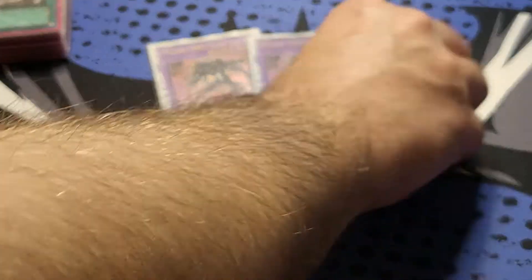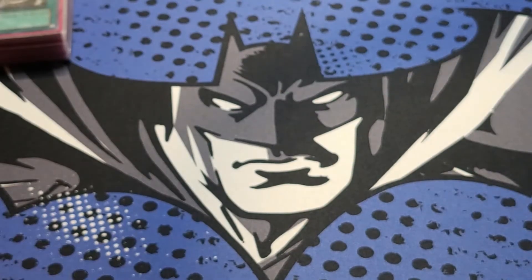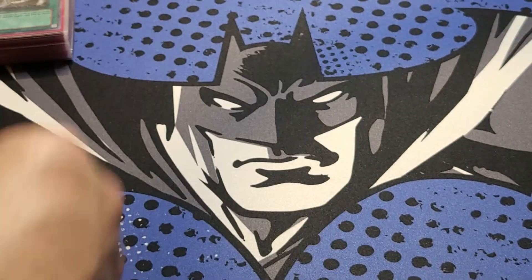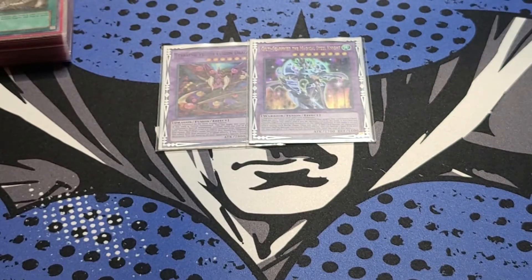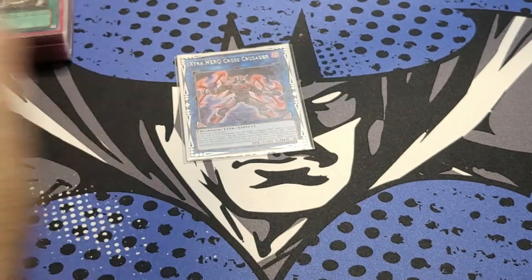And then we got two Masked HERO Dark Law, one Masked HERO Acid — still like Acid a lot, such a good card — and Trinity. Then our Super Poly targets beyond the Omni Heroes: Starving Venom Fusion Dragon, Guilds of Gadgets 3 the Magical Steel Knight, Lyrilusc Assembled Nightingale, Cross Crusader, and Omni Dragon Brotaur.